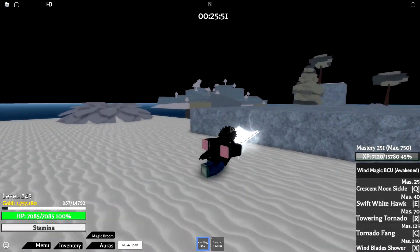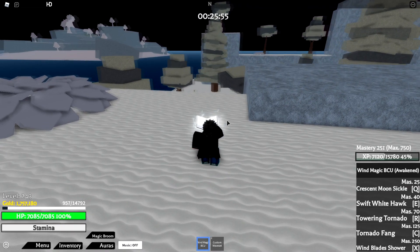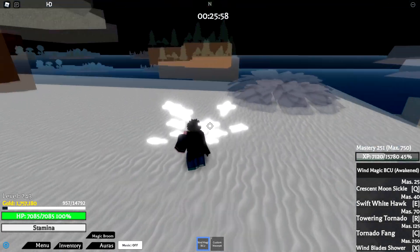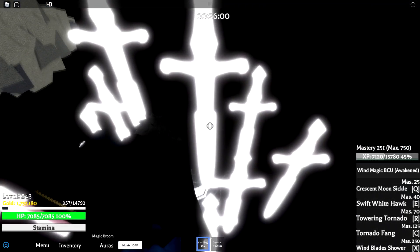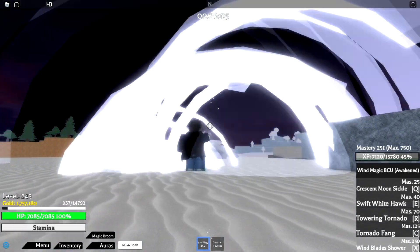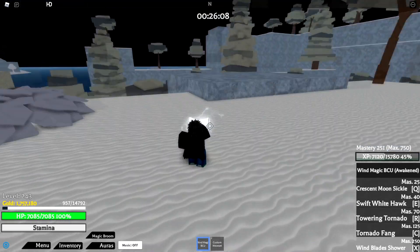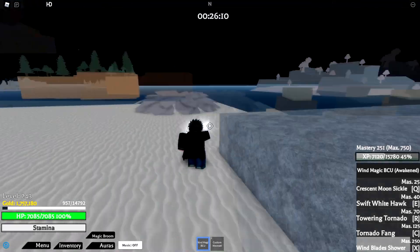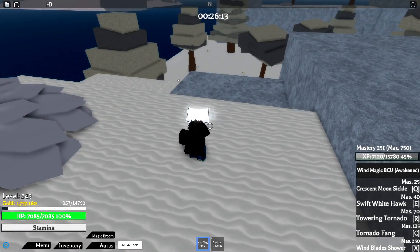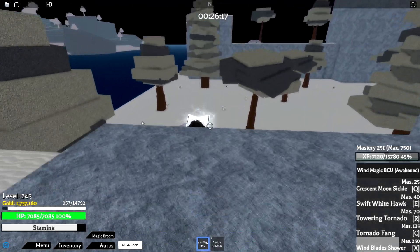The last awakening move is Wind Blade Shower — it does the most damage and is really good. Wait — I actually just noticed you can shoot it upward! Let's do that again. It does shoot up like that, which is crazy. I didn't know that even after getting this last night because we were tired. Anyway, let's go to the NPCs to show the damage.